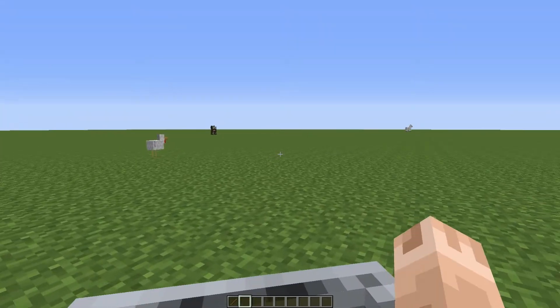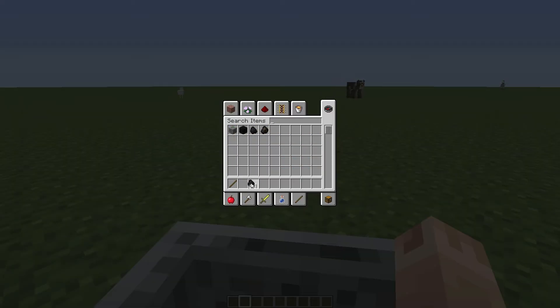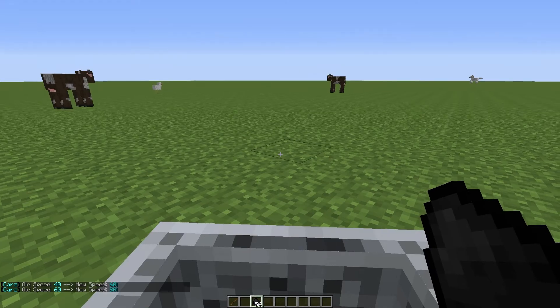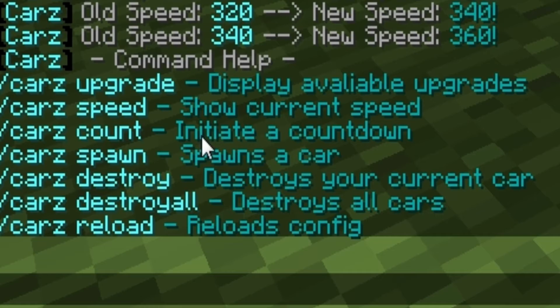If you want to move faster there is an upgrade system. If you type /cars upgrade it will come up with the upgrades you can have. For a speed upgrade you need four coal per upgrade. There's also a landmine upgrade but I haven't been able to get that working — I'm not quite sure whether that's something to do with my server or if it may still be in beta. I'll show you the speed upgrade because that's quite cool. You're going to need coal, and to initiate the upgrade you just right-click on your coal while holding it, and as you can see at the bottom it will upgrade your speed, so now I'll move a bit faster than before.